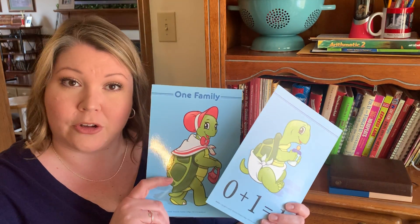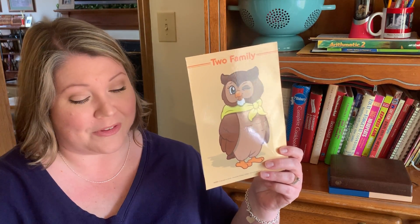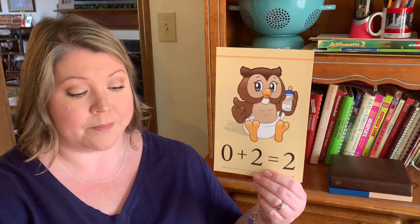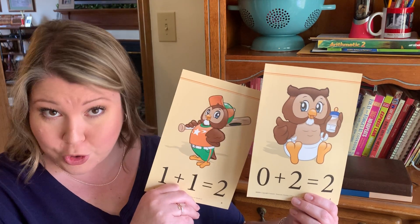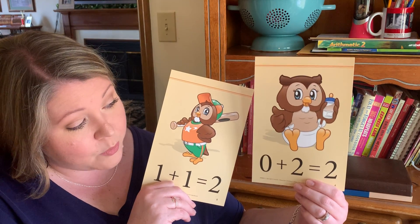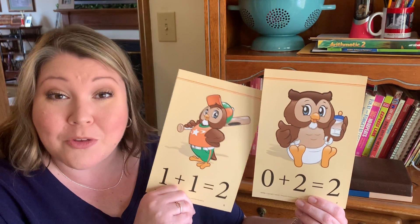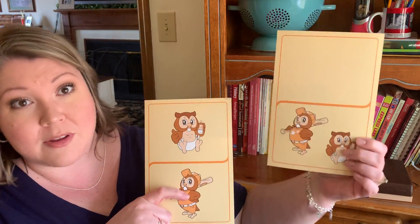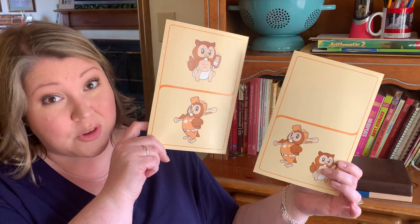She only has one little turtle. Two addition family are owls. Zero plus two equals two. And one plus one equals two. Zero plus two equals two owls. One plus one also equals two owls. The two addition family.